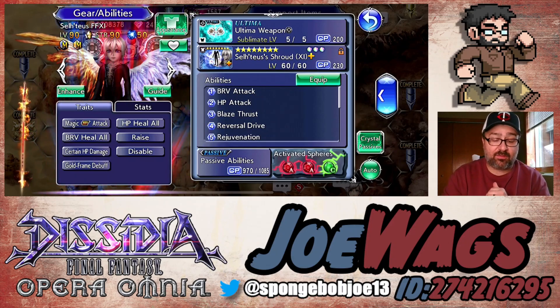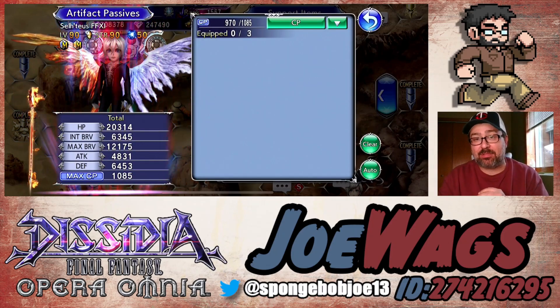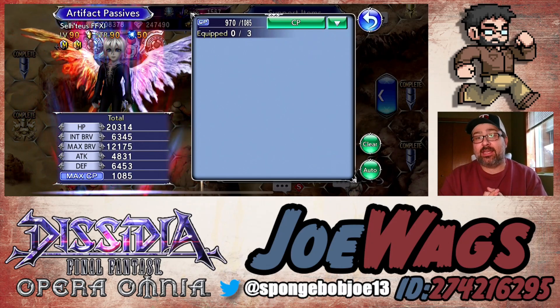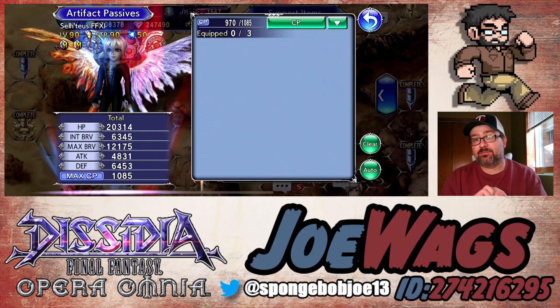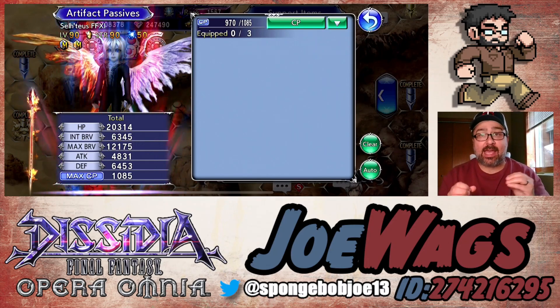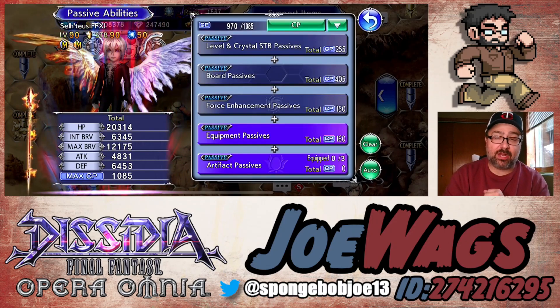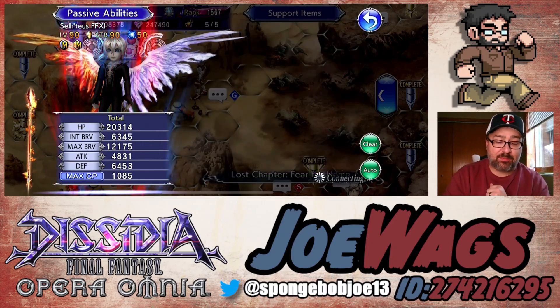Looking at his artifacts — I don't have them yet, but what you want on Celtius is attack and max brave. You definitely want his C50 artifact, Enigmatic Youth two-star, which gives party attack and max brave. You want two of those, and then for the third one, either attack 108 or max brave 330. I think attack and max brave both have good significance on Celtius and you can build him either way, or with a mix depending on what you want.